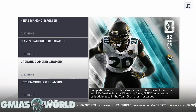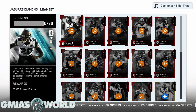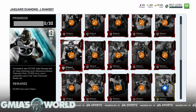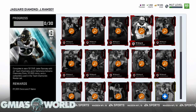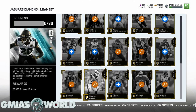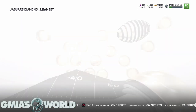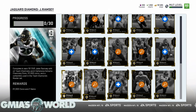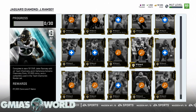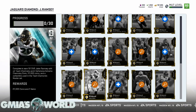I'm going to use Jalen Ramsey as an example of how you'll be able to complete any one of them. When you click on the player you want to complete, you're going to see that EA has gone back to the old days where the cards are specific — they used to have wild cards, but now with specific cards you're going to have to find these specific cards. A lot of the cards are not going to be available in the auction house early on.